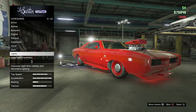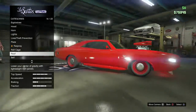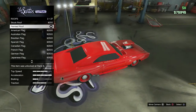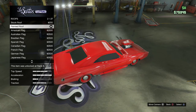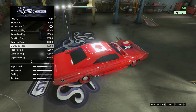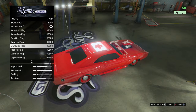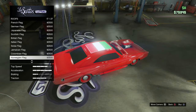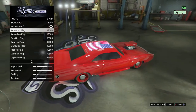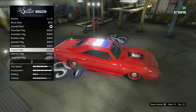Now some of the cars that have hoods and roofs — you can actually do something pretty cool with them. You go to your roof and edit it. You can actually pick different flags: the American flag, Australian flag, Brazil, Spanish, Canadian, French, German, Japanese — whatever country you're in, you can put it on top of your car.